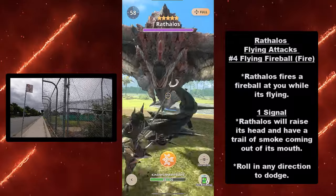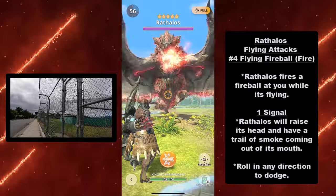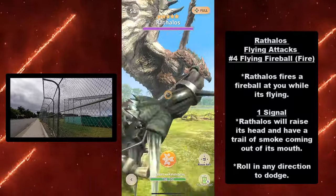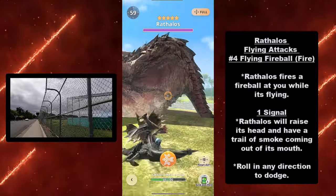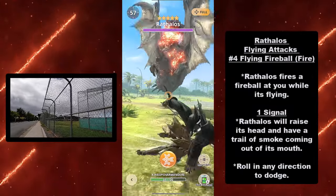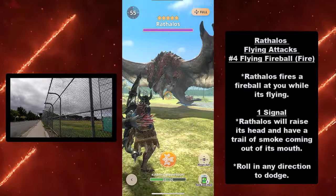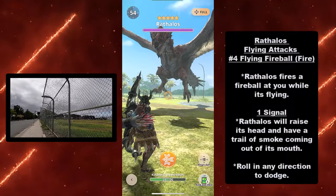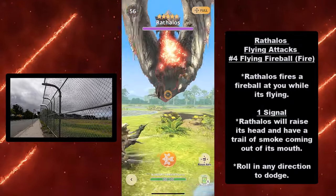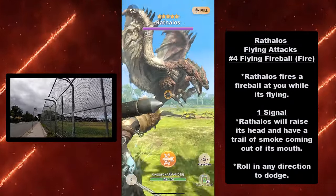At number four, we have the flying fireball, a fire elemental attack — this is the third variation of Rathalos' fireballs. Rathalos fires a fireball at you while flying. Signal: Rathalos will raise its head with a trail of smoke coming out of its mouth — dead giveaway. Roll in any direction to dodge this attack.